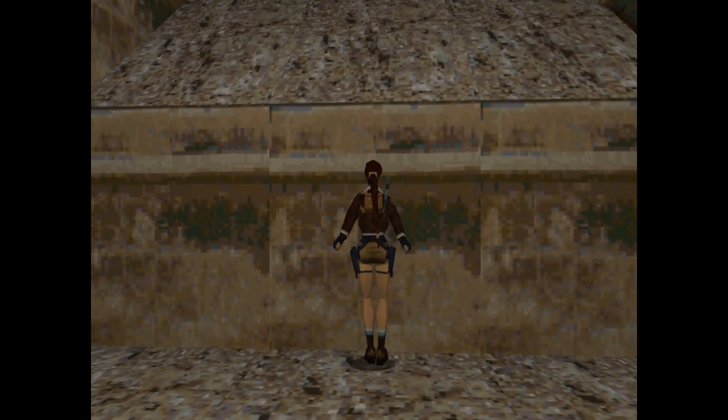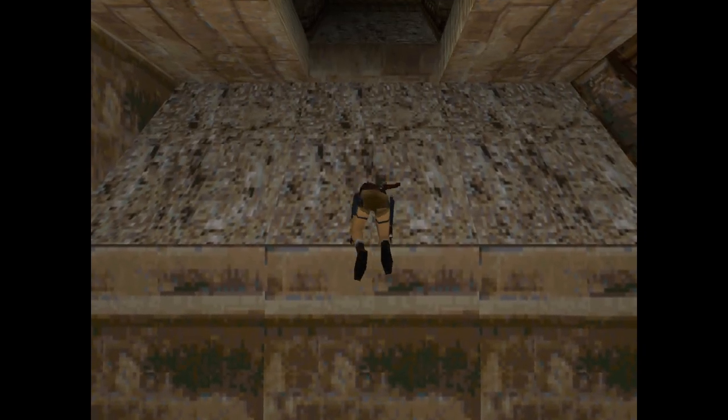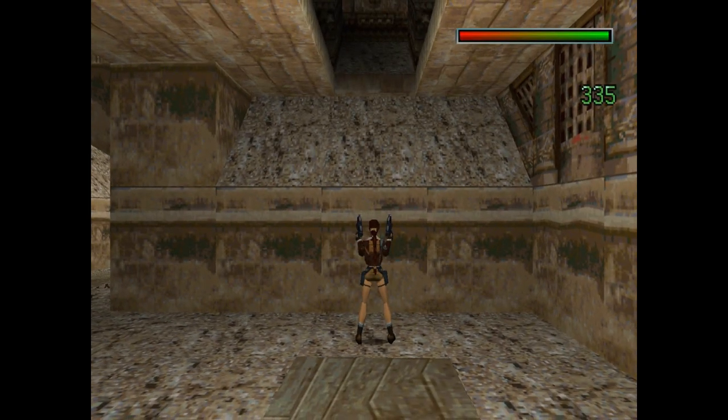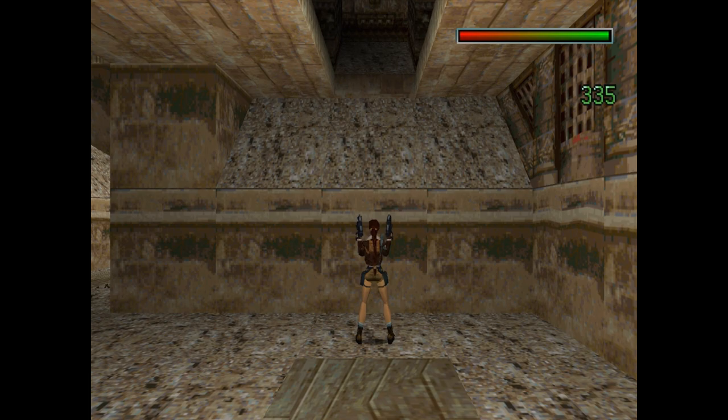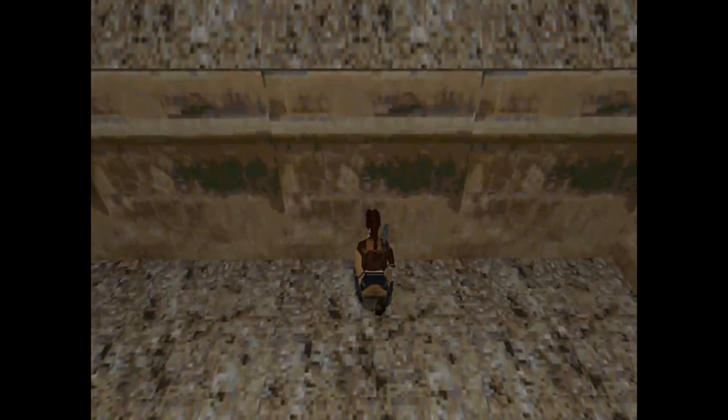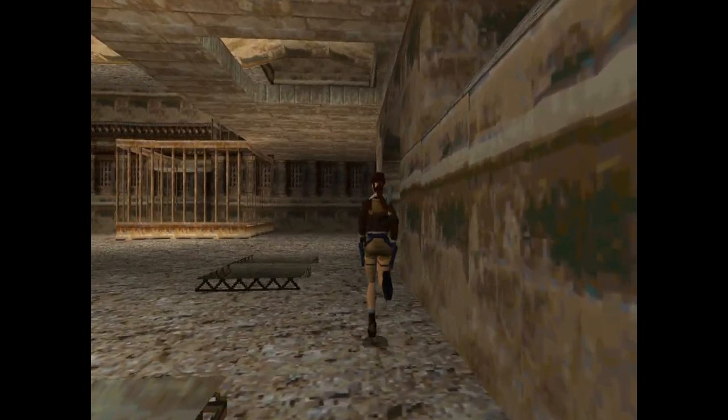If you're not on the second level, you want to jump and grab this ledge and just slide off. Now you're in the proper position. Standing from here, you want to do a back flip — she will fly all the way up there and you're able to shoot that bell. Now that we have that done, let's go over here.